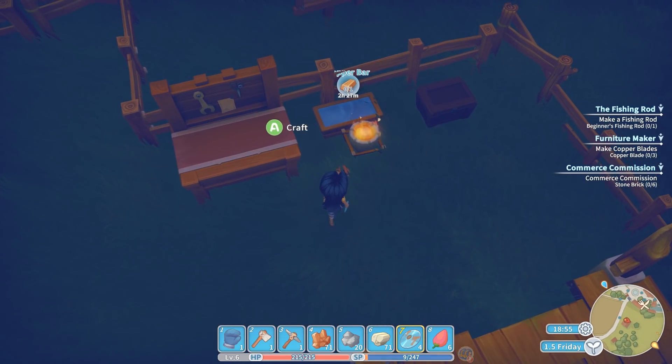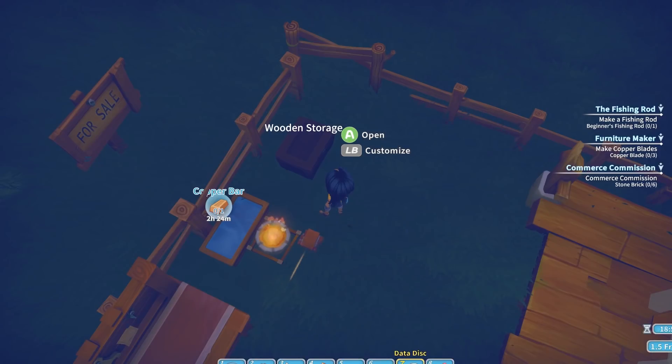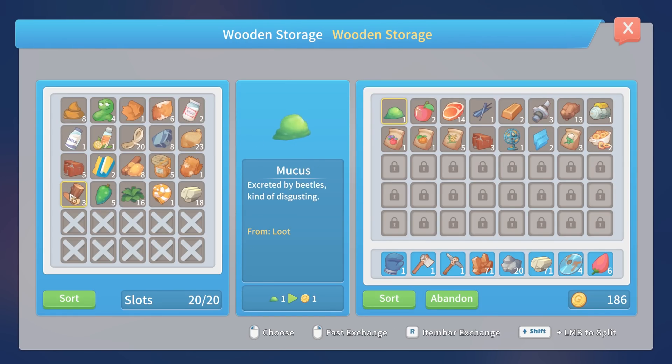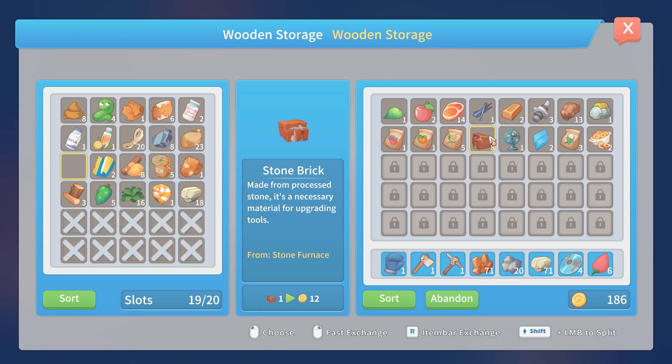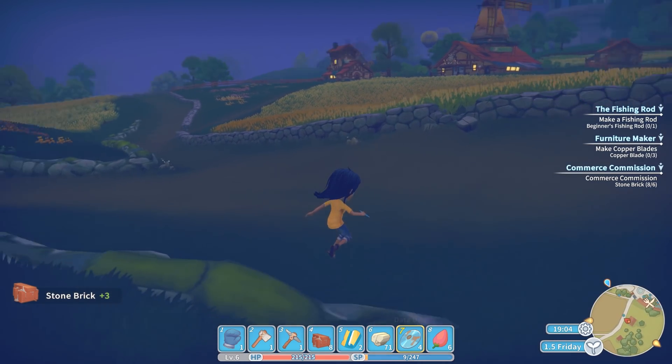Did I pick up those bricks yet? I don't have any space in my inventory. Oh my gosh, y'all — too much stuff and not enough place to put it. We have one space left, so I definitely need to make some stuff tomorrow. That's hardwood — hardwood I could turn into regular wood. I can put these bricks here — we can go give these to Emily, actually. I gotta get some wood next day.